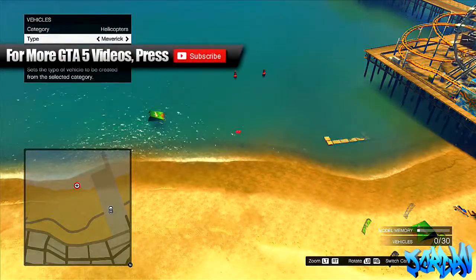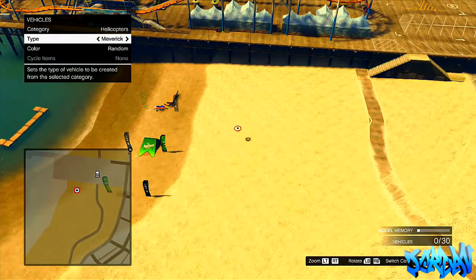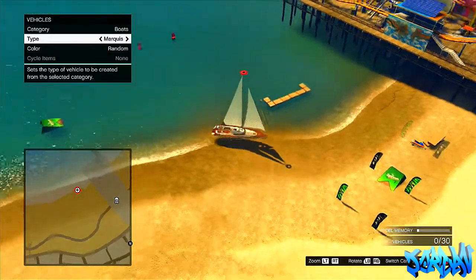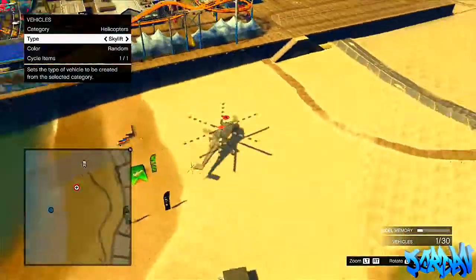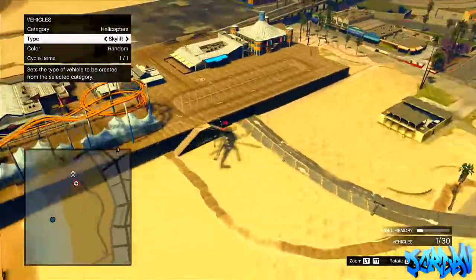Once you've found boat, you want to use this boat that I select. As you can see before I begin, under helicopters there is no Skylift, so this is just proving that it's not there — this is a glitch. So we're going to go to boats and choose this boat here. I don't know how to pronounce it so I'm not even going to try. But what you need to do is just place it down in the sea or on water, then press A to pick it up again.